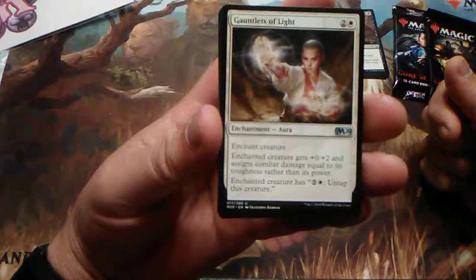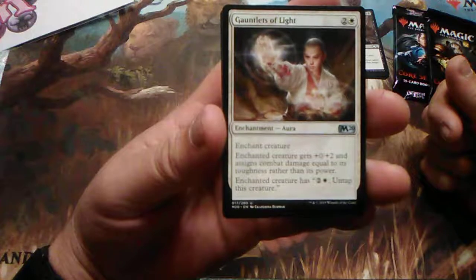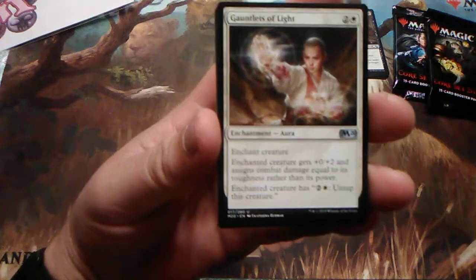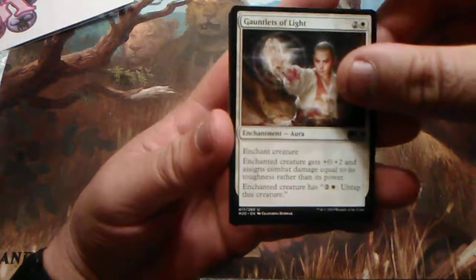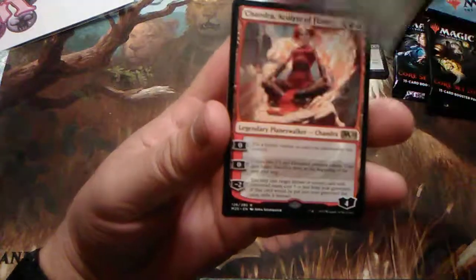Gauntlets of Light — this one I actually do like. Two and one, enchant creature, gets plus zero, plus two, and assigns combat damage equal to its toughness rather than its power. This is the card that kicked my butt. It was put on an ox, the ox became flying, and yeah, it kicked my butt. So it's actually a really good card.